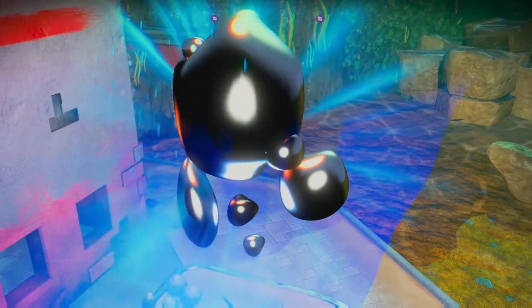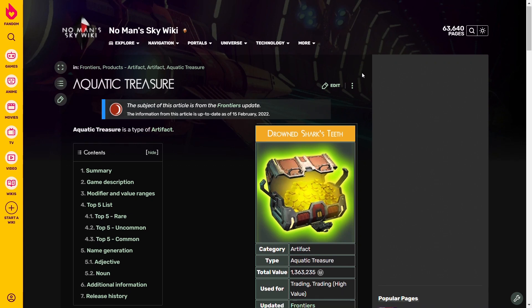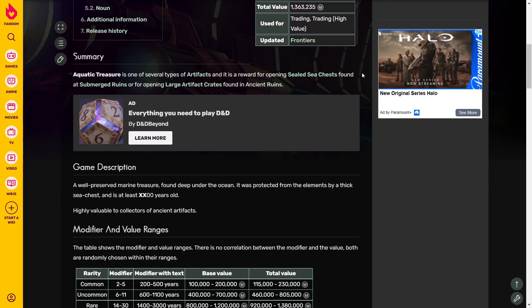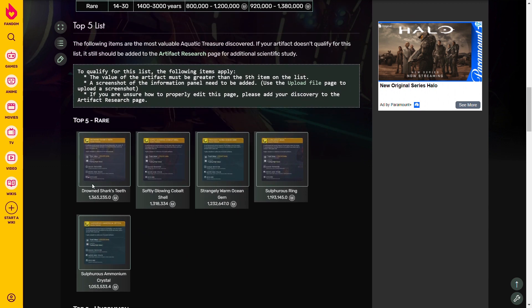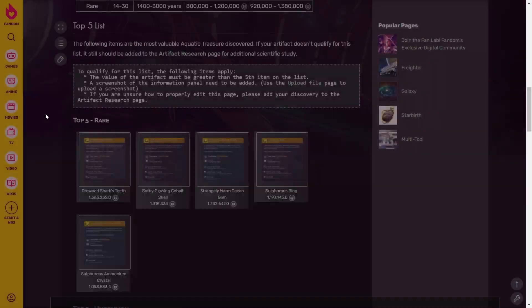Fun fact! This feature is so obscure that I actually hold the No Man's Sky wiki's official world record for the most valuable aquatic treasure ever found — my Drowned Shark's Teeth, worth an estimated roughly 1.4 million units. So hey, if you want a No Man's Sky world record, come and get it.